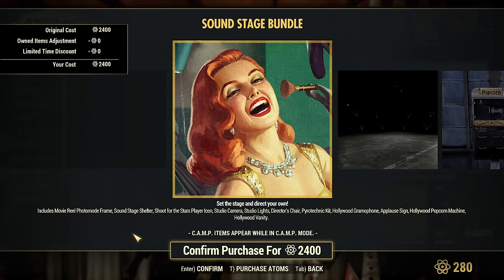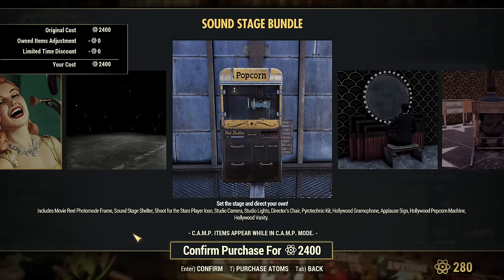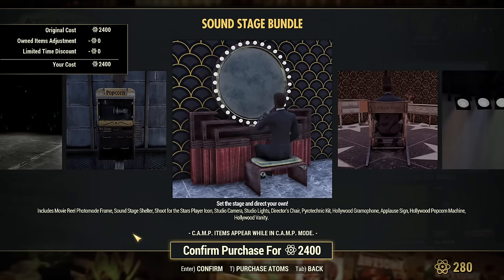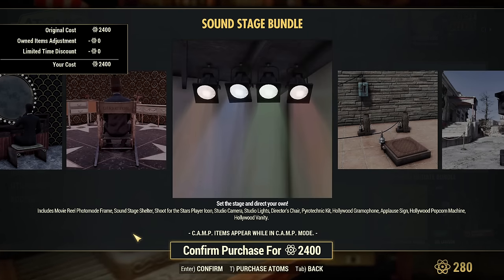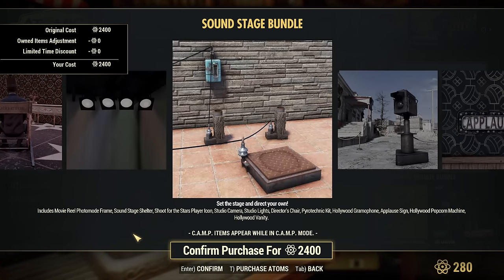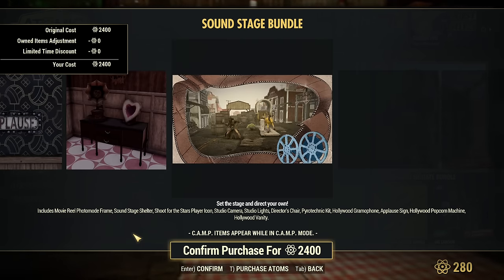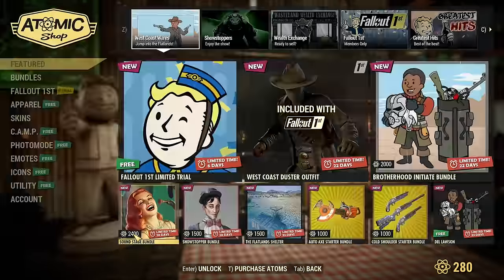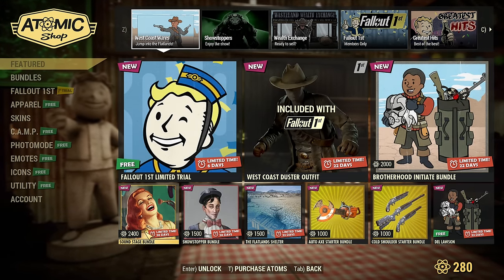The Sound Stage Bundle includes: Movie Reel, Photo Mode Frame, Sound Stage Shelter, Shoot for the Stars Player Icon, Studio Camera, Studio Lights, Director's Chair, Pyrotechnic, Kid Hollywood, Gramophone, Applause Sign, Hollywood Popcorn Machine, and Hollywood Vanity. Those are items from previous seasons, so they're not completely new — they're from previous seasons now available in one big bundle.